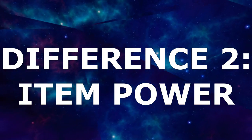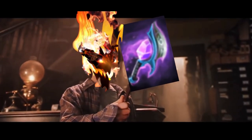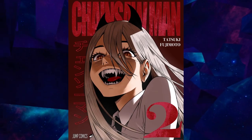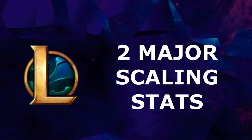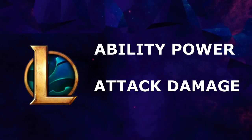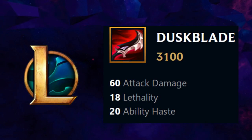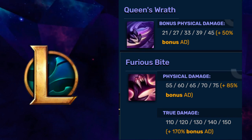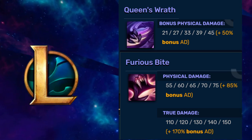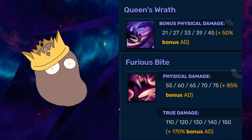Item Power. In both games, items are purchased to grant you and your team more power. The difference is with what power looks like. League of Legends has two major scaling stats — Ability Power and Attack Damage, or AP and AD for short. When you buy an item that grants one of these two stats, any abilities of the holder that scale with that stat get stronger, usually providing more healing, shielding, or damage. Even AD carries can do high damage with their abilities late game.